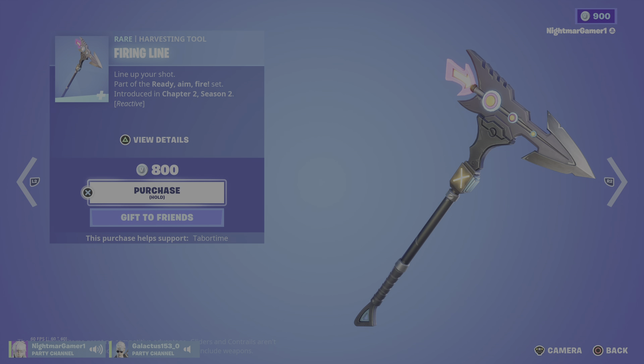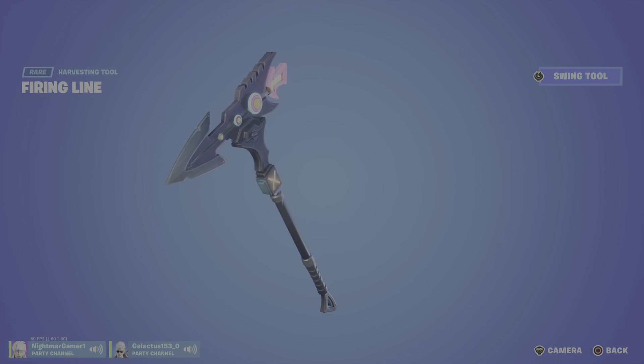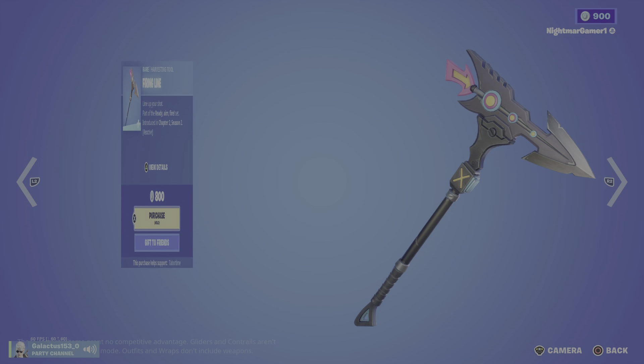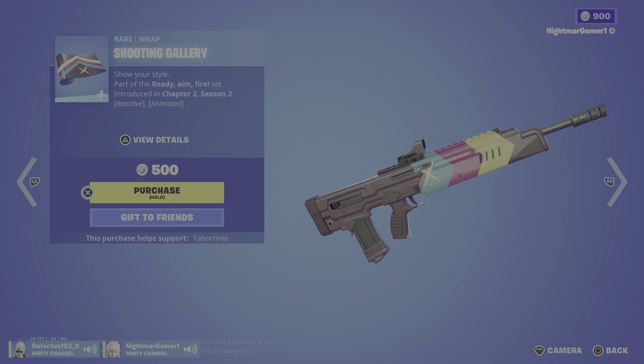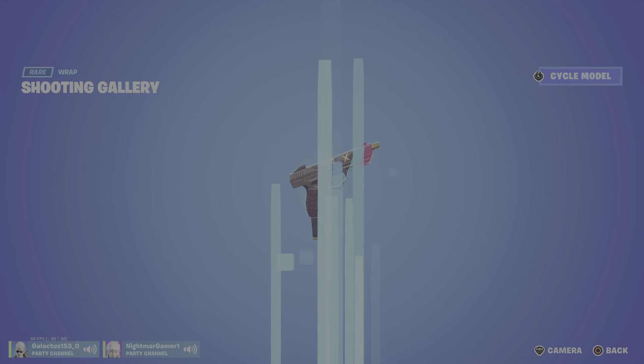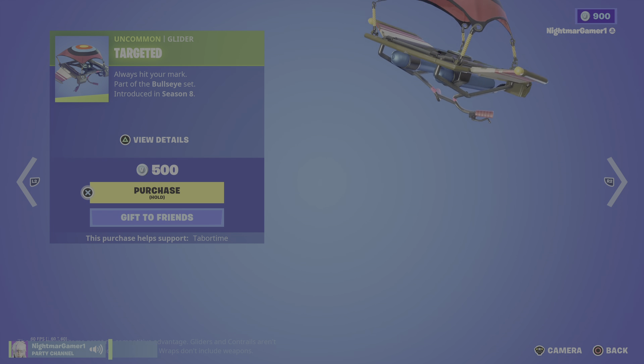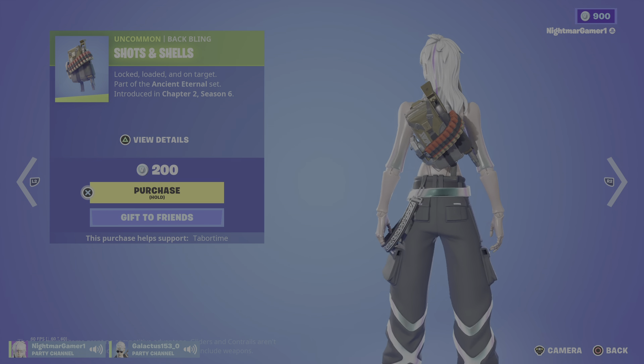Firing Line pickaxe. You bring back the Firing Line pickaxe but don't even bring back the skin? Is this the Dummy set? Target? That one skin — yeah, the target guy, shooting guy. You bring back his set but not him. Is that his skin? That's interesting. Targeted glider. I don't like that. Shots and Shells.